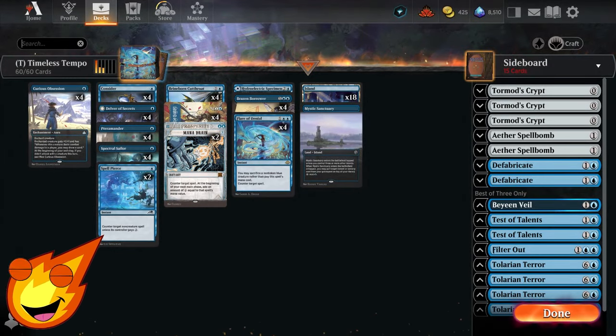We can finally begin playing with the cards that have debuted in Modern Horizons 3 on Arena. So, without further ado, join me in the timeless format to play with one of our cheapest decks we've ever put together, infused with some of those powerful counterspells — a deck I am calling Timeless Tempo.